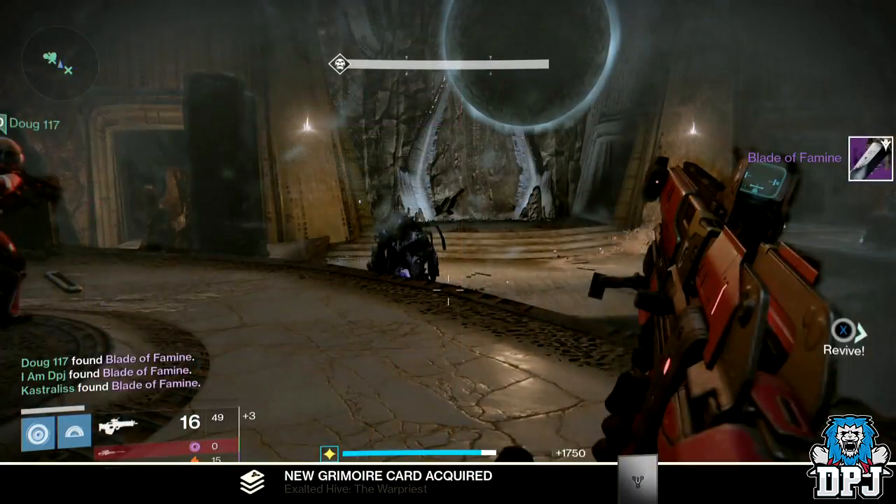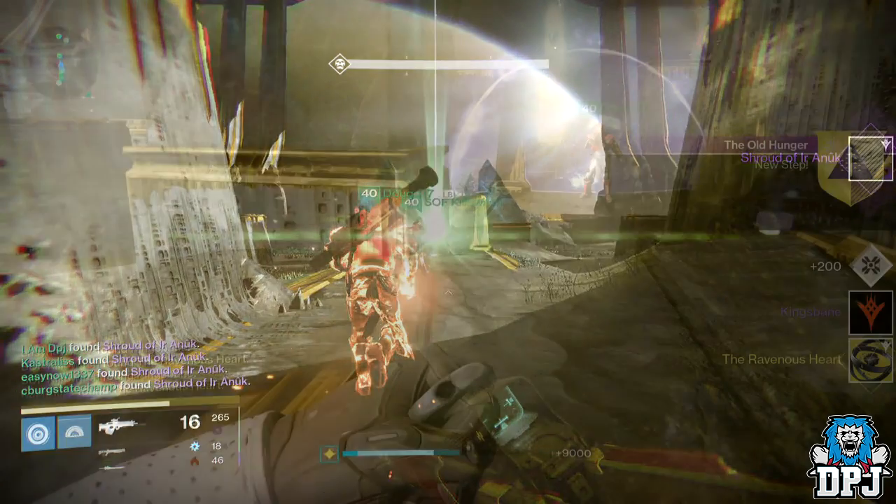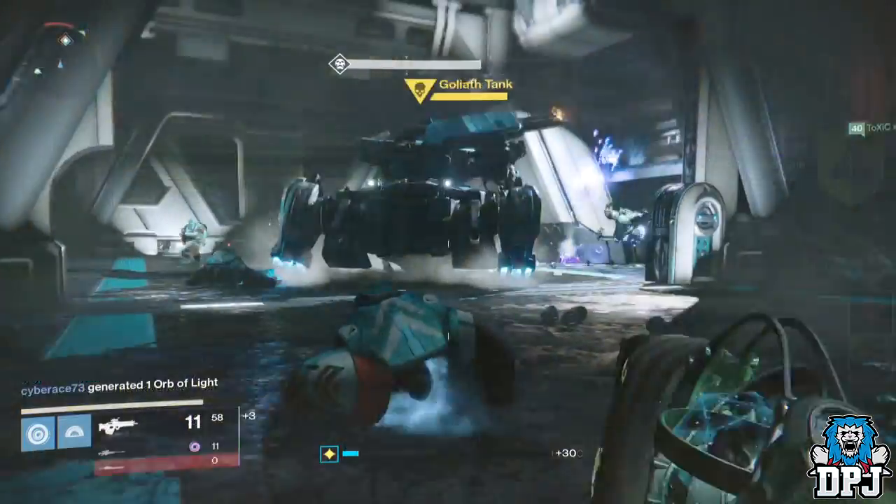You have to obtain three different items from the raid. The first is called the Blade of Famine, which drops from the War Priest. You then need the Shroud of Ianuk, which drops from the Death Singers. Then you need the Ravenous Heart, which drops from Oryx.